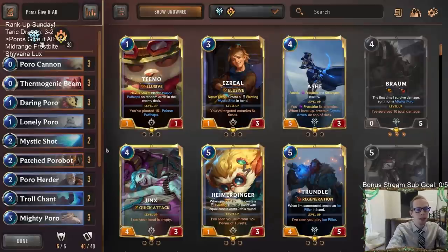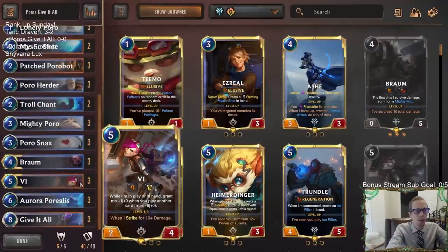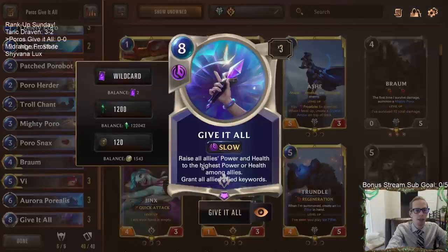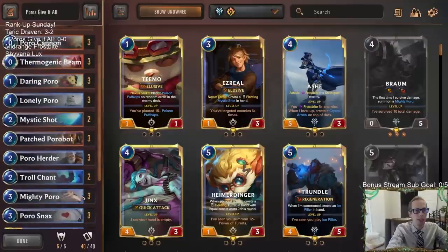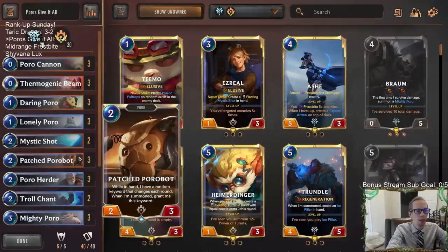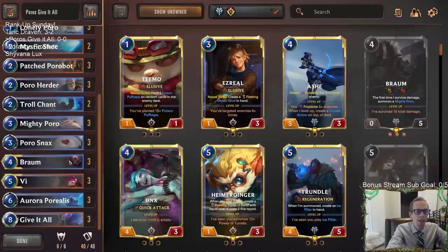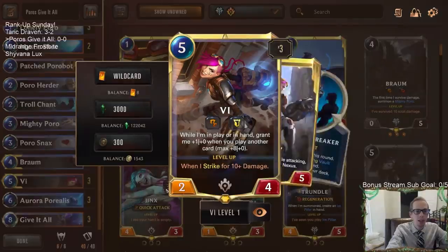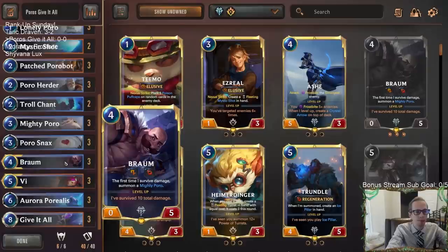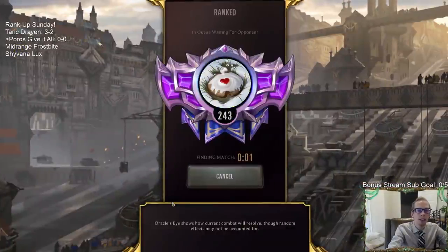This one is just a fun deck to play because it's Poros, and people aren't necessarily expecting a whole lot from Poros. I think we can surprise a lot of opponents because they may not be expecting Give it All, and suddenly all of our Poros being very big and elusive. We've got all the Poro Cannons, Daring Poros, the Patch Porobot which can have Elusive. Vi and Braum are both challengers - Vi can increase the power of all our Poros, and Braum makes Mighty Poros. Let's play five games.